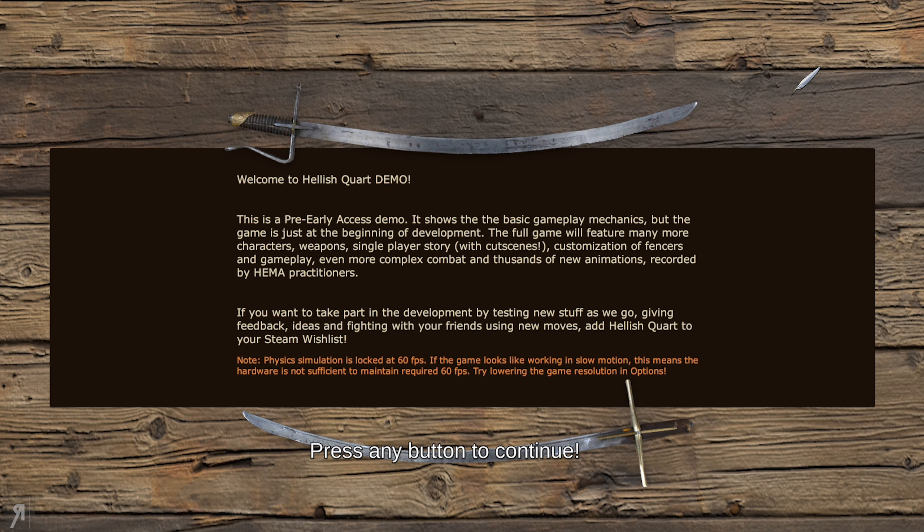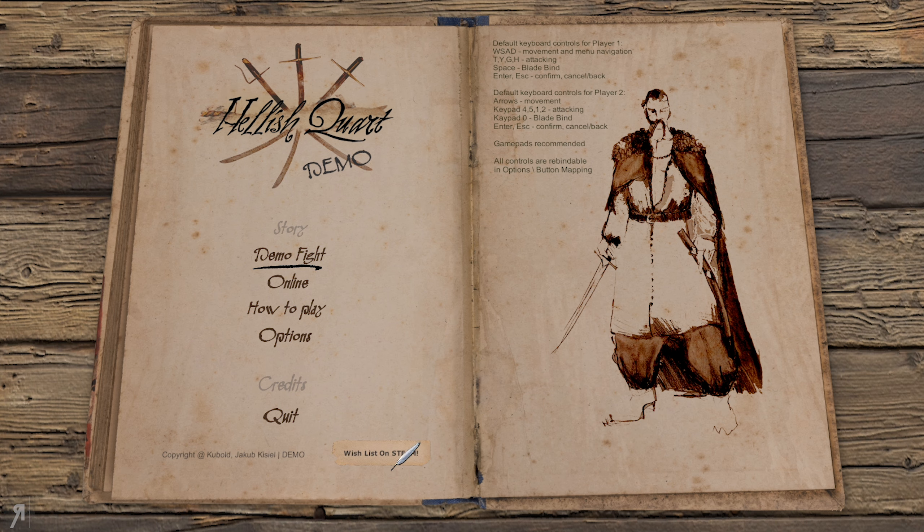It is currently 15% off as well. Anyway, you have a number of different things here. Obviously the full game is going to feature many more pieces of content. However, just look at this - every single thing in this is, I think, like motion captured or something like that, which I think is really insane. Also there's physics simulation and all that stuff, and you can also add it to your Steam wishlist. There's also an online mode as well as a local mode.